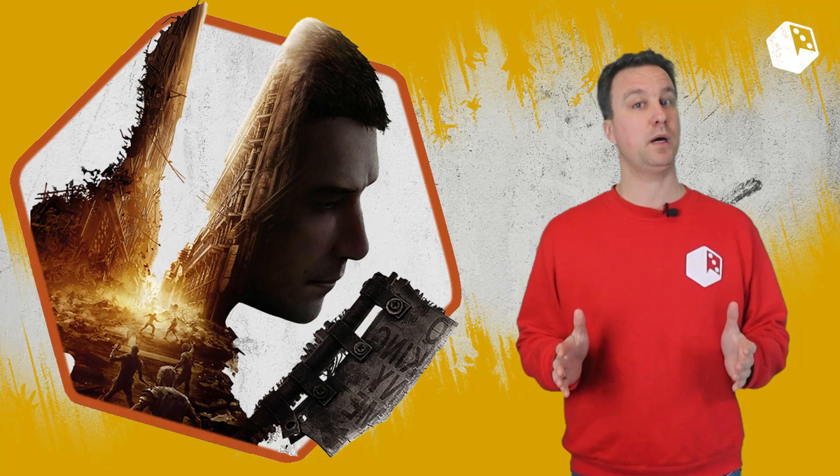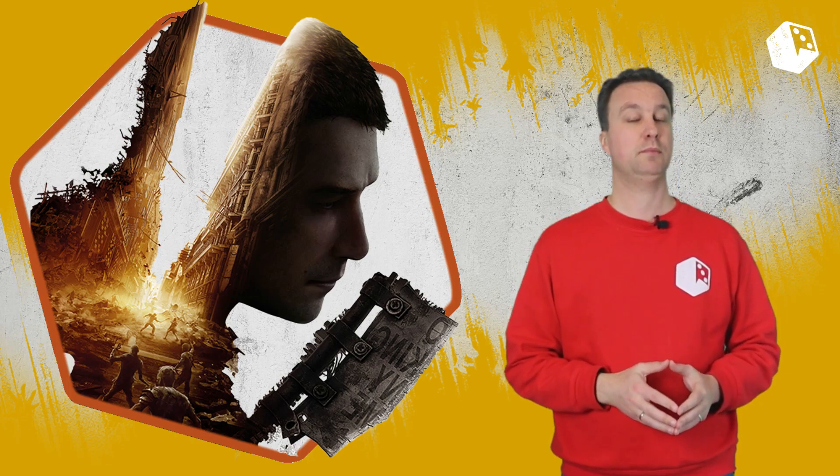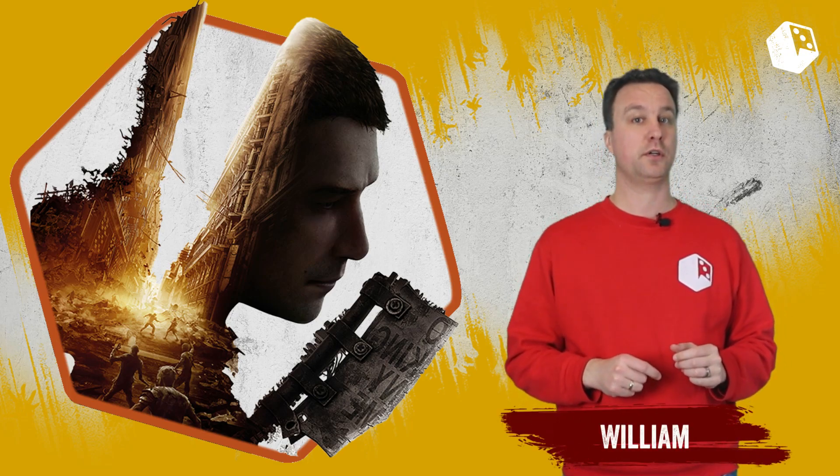Dying Light, the board game, is being published by Glass Cannon Unplugged. You might know this publisher from games like Apex Legends and Frostpunk. Dying Light is their third game.